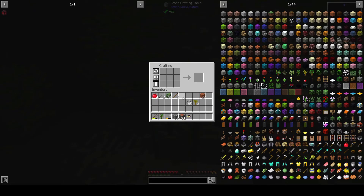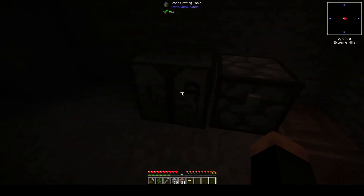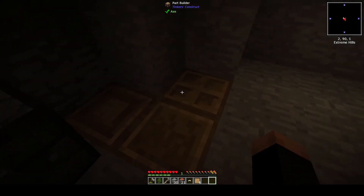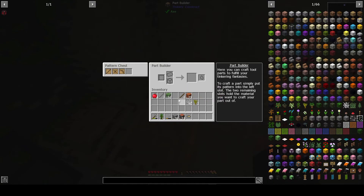Yeah, we could make one real quick since we got wooden stuff. Let's do it! I guess the first thing we'll make is a pickaxe - maybe. I feel like you always want to have a pickaxe, right? That's a mainstay in Minecraft - you need to mine some stuff. So let's go with that.